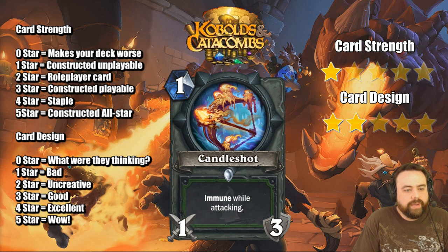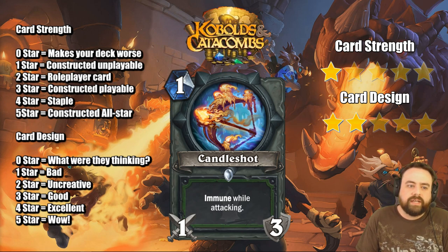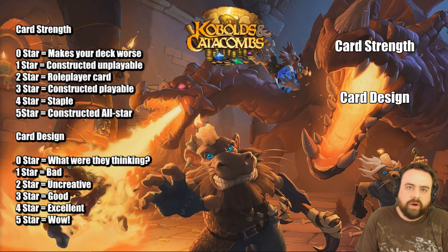Candleshot is a 1-mana weapon with 1 attack and 3 durability. It says immune while attacking. So Hunter gets access to a Light's Justice type of card here. The non-ping classes always appreciate the extra pings, but I don't think this is something they necessarily need or want. It's a good card on turn 1, but the question becomes is it worth a card slot in your deck? And I don't think it is.